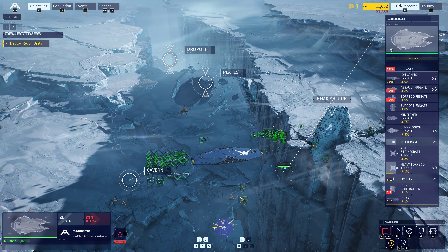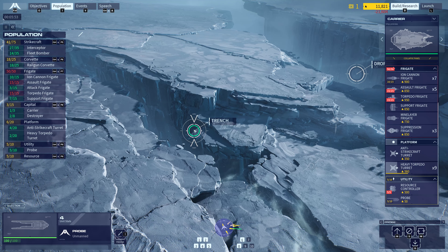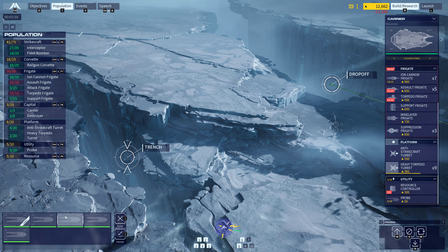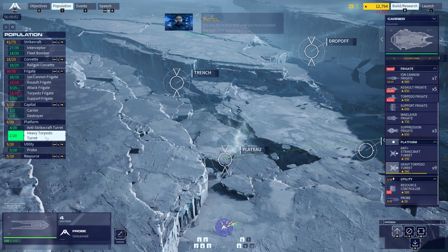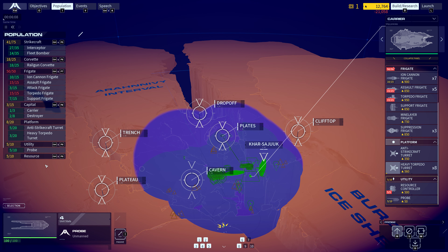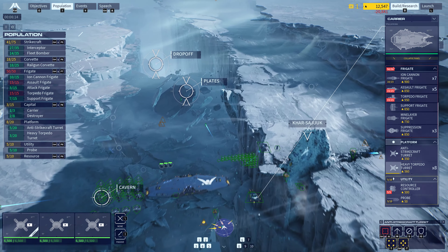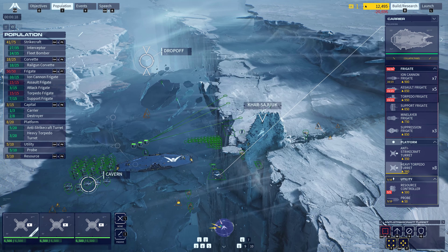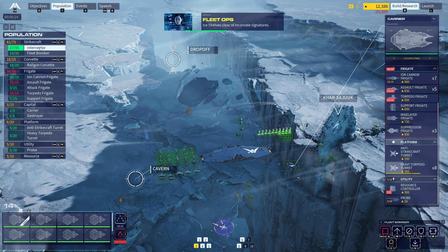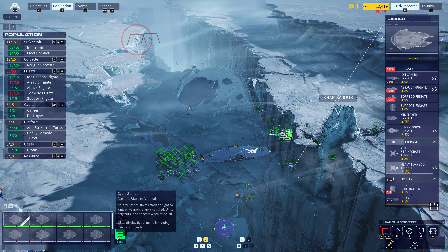Send damage. Probe is away. Probe launching. It is unsafe to proceed until we have scouted the indicated locations. Probe launching. Probe is away. No contacts at the detached plates. Clifftop sector is clear. No hostiles. Ice shelves — clear of Incarnate signatures. Group one reinforced. Group two reinforced.